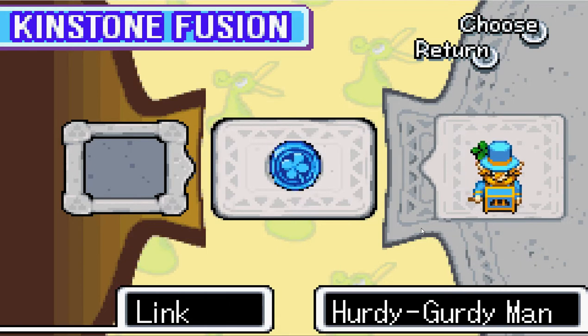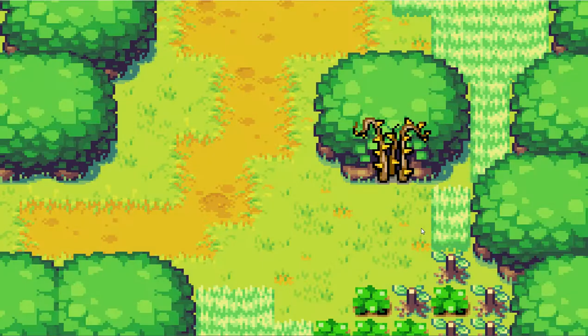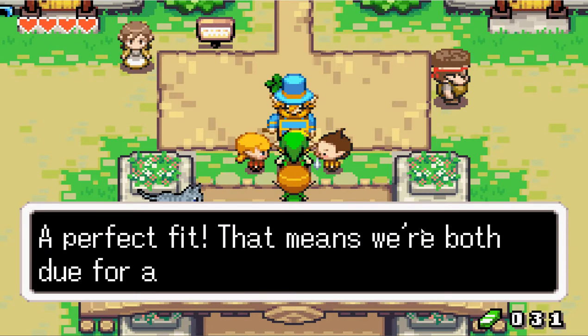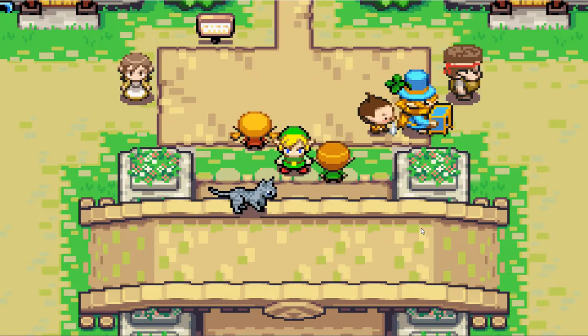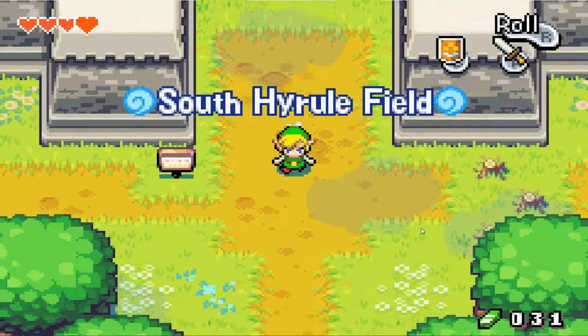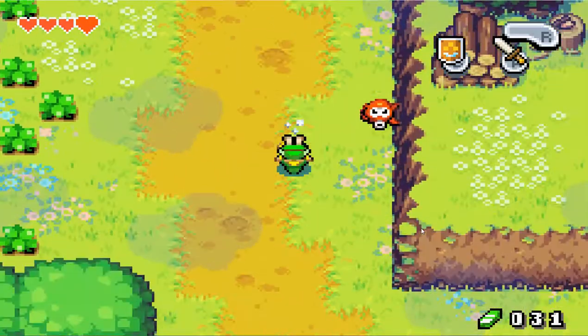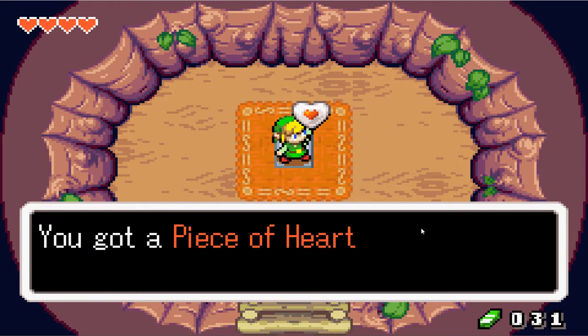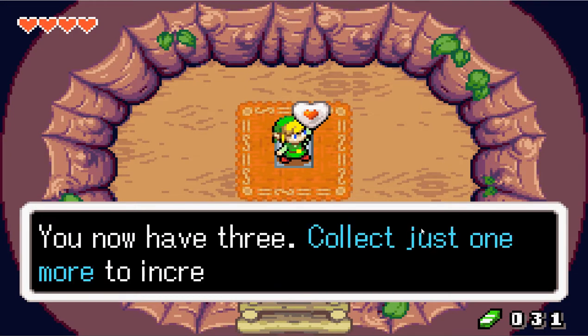And what do we get? I wonder. Oh, that looks nice. See you around. We'll just stroll down and get that — find out what's inside that tree. It's a piece of heart! So now we got three. We almost have enough to get ourselves a new heart container.